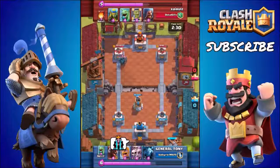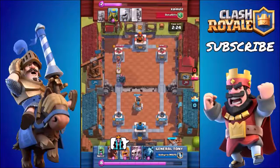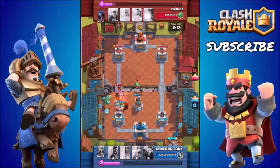Please bear in mind the top 5 cards I'm about to suggest are for the lower arenas — I'm talking Arena 3, 4, 5, and 6 — and possibly 1 or 2 of them could work well in Arena 7. I would suggest, if you are in Arena 3, 4, 5, and 6, to use at least 2 to 3 of these cards inside your current deck.